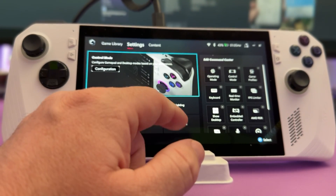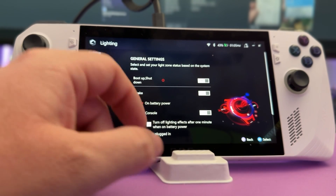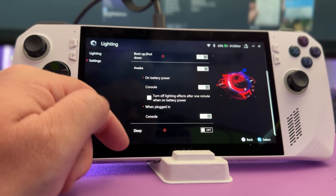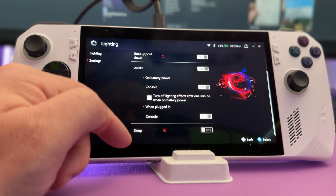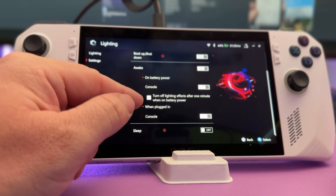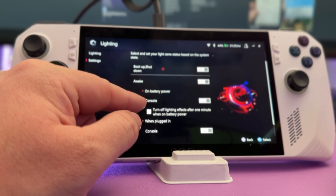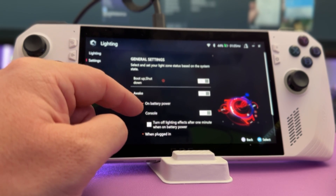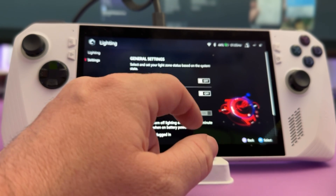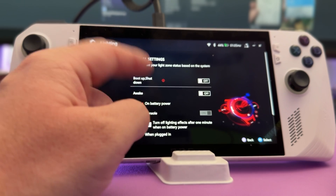Another setting you'll want to change is Lighting. Go into the lighting settings and look for the charging/sleep option — when the device goes to sleep it blinks the joystick lights, which you can turn off here. You can also disable any lighting effects when the device is awake, including boot-up and shutdown animations. Lighting effects use battery, so turning them off is a good idea.